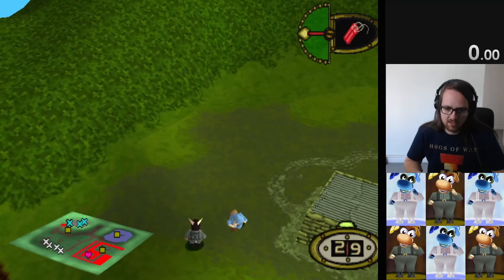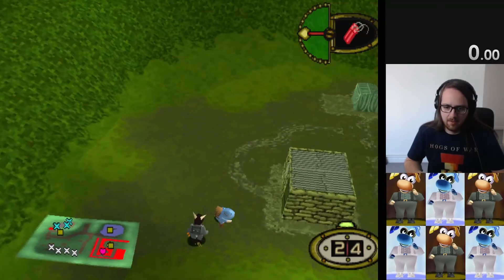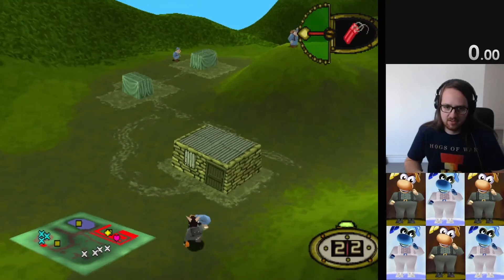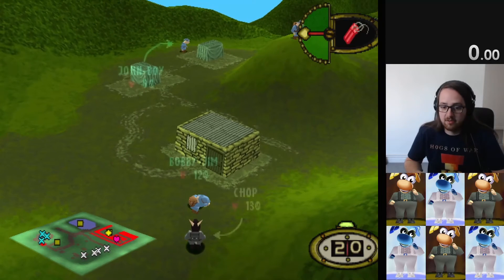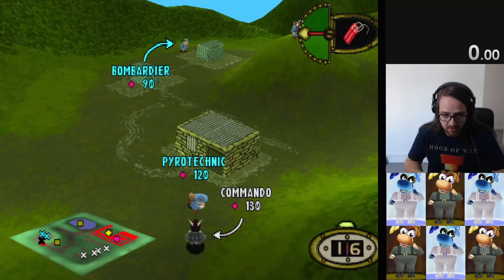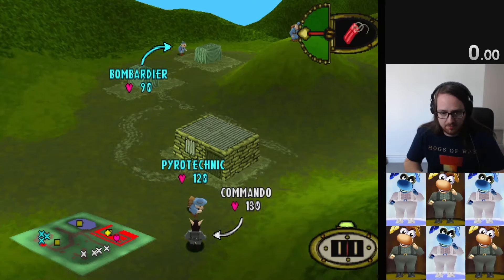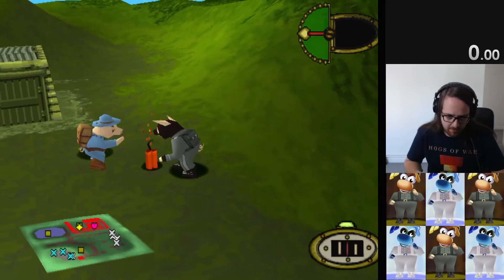Then you want to place a TNT. If you're going for the fastest possible, you just walk down here and place a TNT. But instead, just for safety, I'm going to turn around and make sure I'm pointing this guy towards that other tent - I want him to not end up too close to that tent.